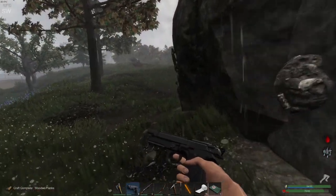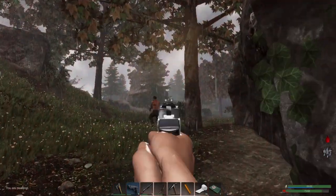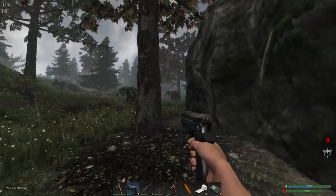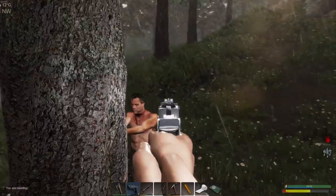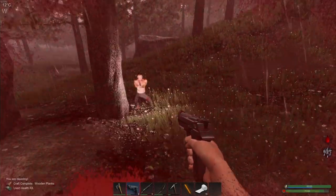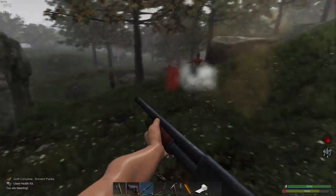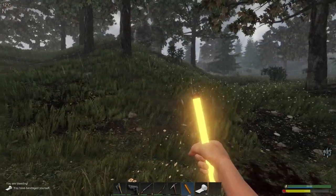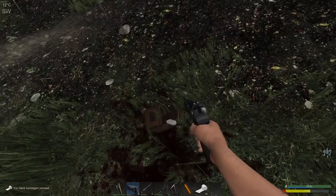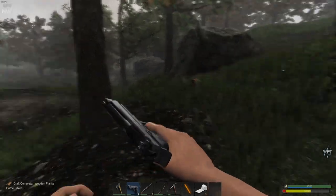Nice, one down, two more to go. Get him - lay into him. Aim. Be careful, he's moving around. Get him - got him. Bad shooting. Just get the shotgun, oh my god. Let's get this guy faster. Nice. Let's see what we've got here. No gears in there.